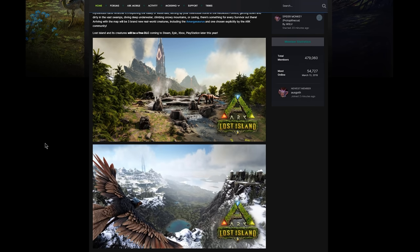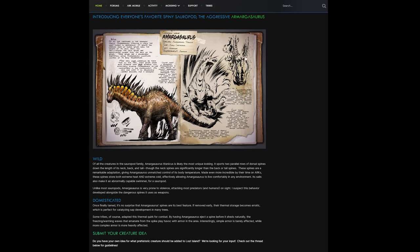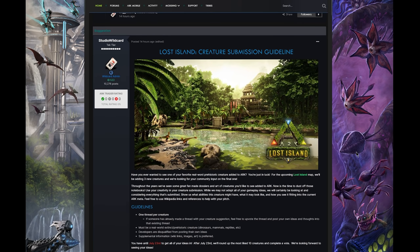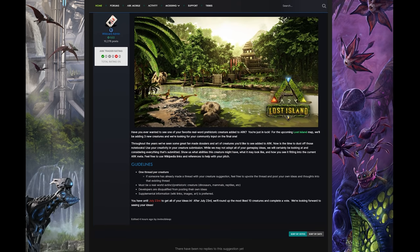This is super exciting. Before we go over the Amargasaurus, let me quickly talk about the voting system — I'll leave a link down below. Basically, if you want to submit a creature, you can include a bunch of ideas. If you have artwork, just make sure you're not submitting somebody else's work. They're looking for ideas of dinosaurs we would want in the game, which is fantastic. We haven't had something like this before where we get to choose what we want in the game. I'll leave a link to the full article down below.